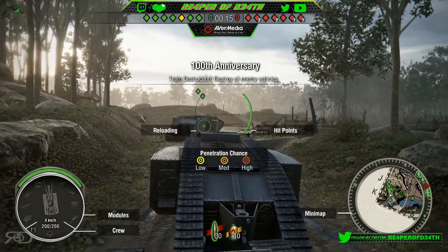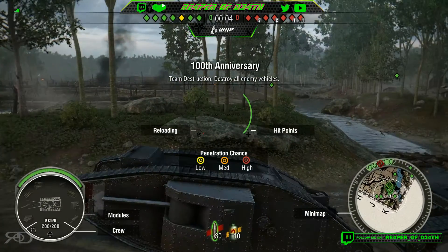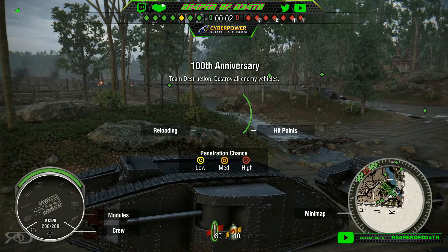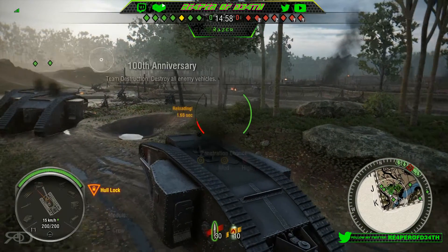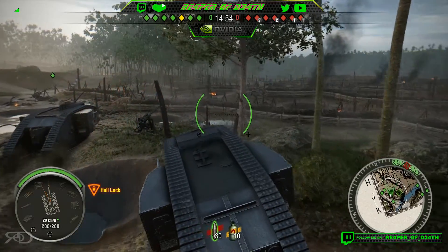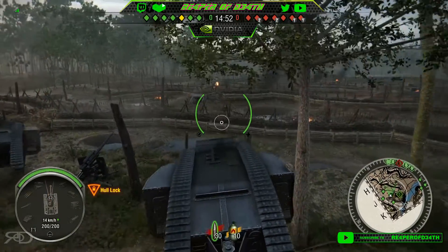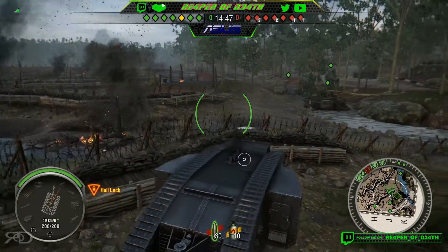Not much of a game plan here — basically it's seven tanks on seven tanks, all Mark Is. You can see the little green arrows on the map; those are little bonus drops we can pick up for extra fuel, because we actually have a flamethrower on here. Pretty much our only strategy is to cause as much damage as we can before we die.